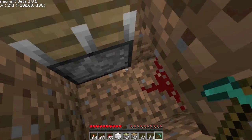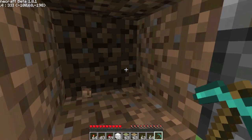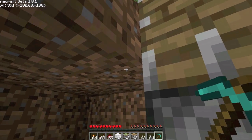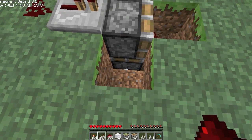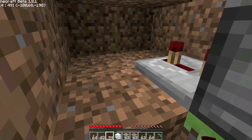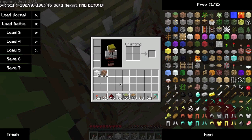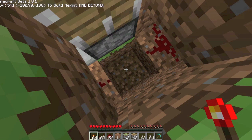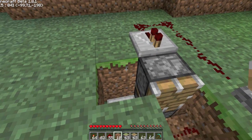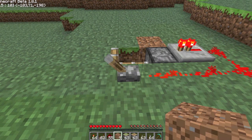Then plop yourself down here. For this version you go one, two, three — knock out this block up here, go up here, pop yourself right there. Right-click that two times to get that delay. Plop yourself back up here. I'm going to use dirt because I don't want to use iron blocks for this — that, that, and you should be all set. Now you just need to put that there, and there you go — alternating pattern.